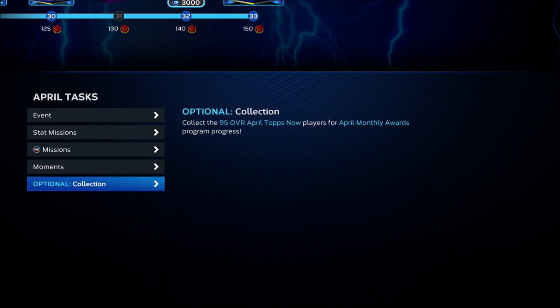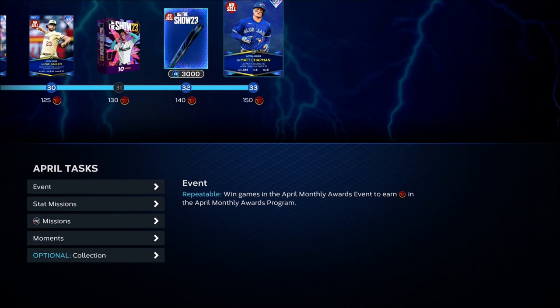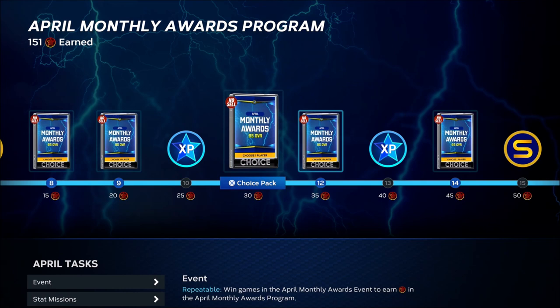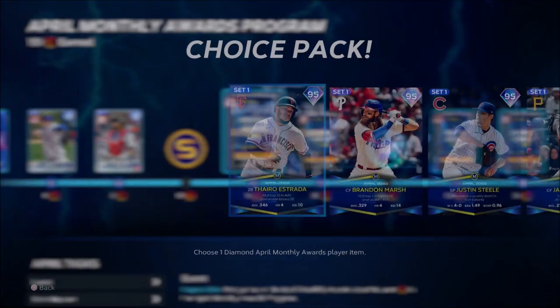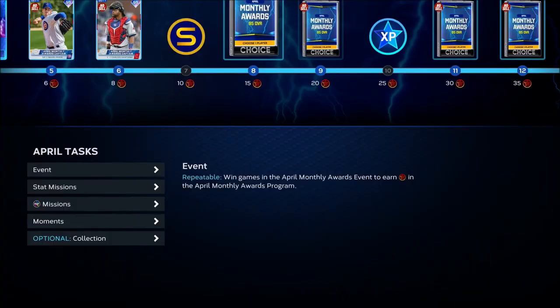Complete every moment for the April Tops Now. Then go to the monthly awards program and complete all the moments there as well. It's going to give you 36 program stars, which will reward you with Mark Pryor Captain, Carlos Santana — all player of the month cards at 95 overall. You're going to get six player of the month cards already, and those are going to be needed for your player missions.